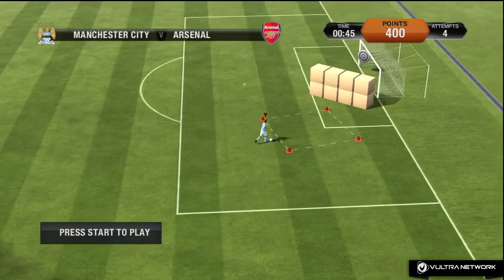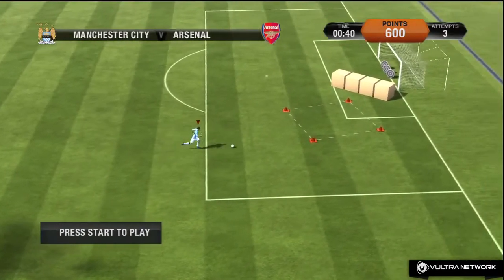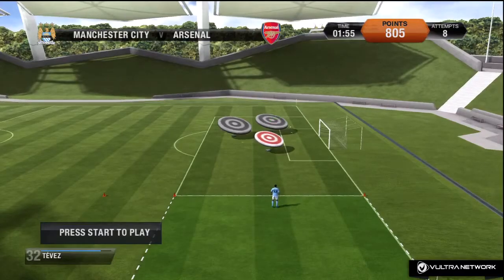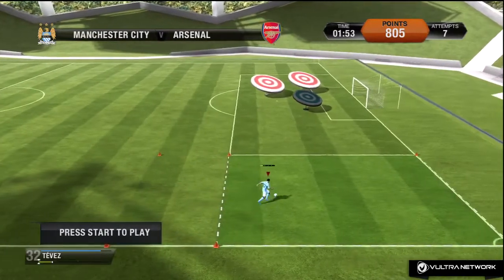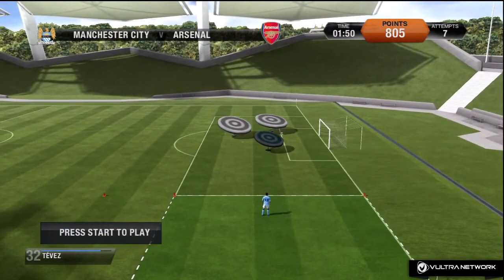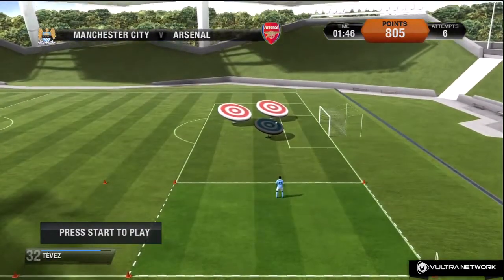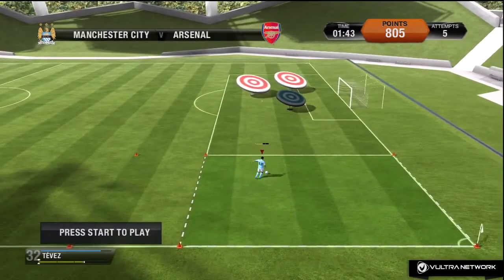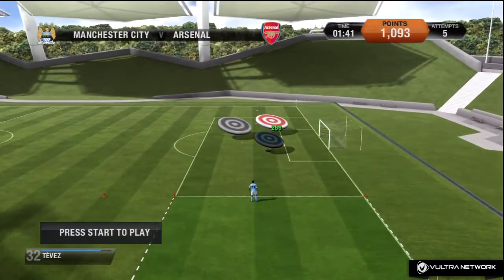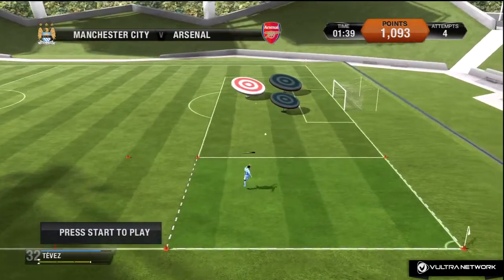You have a total of about 10 attempts, maybe more, maybe less. Moving on to the next game which is the crossing challenge. You have to run into the area and then cross it to hit one of the targets. The harder you hit it the further it goes, but for some strange reason I was only able to hit the closest one and then eventually managed to hit the ones further away.